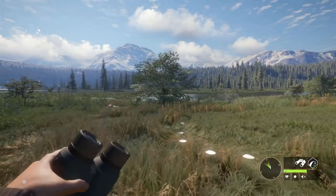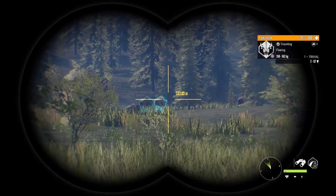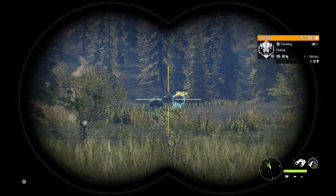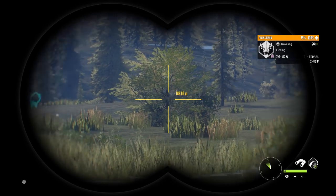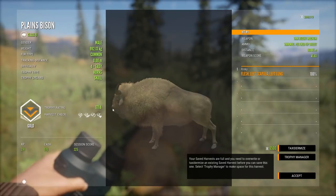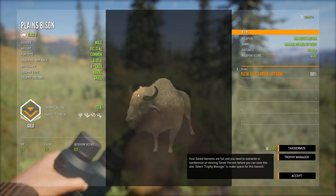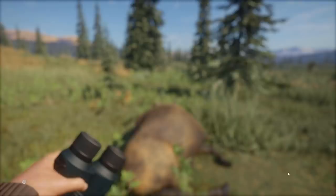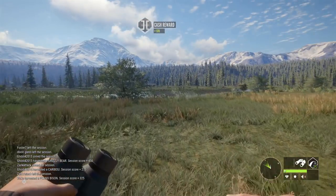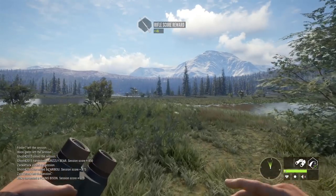We got two level fours down. Didn't really get to spot any of the others, but maybe they'll show themselves. There's a level two or one — doesn't look like anything really good. Let's grab this level four — he's a gold, minimum 221.1, and this one scored 177. Not bad. I definitely want a diamond bison one day.